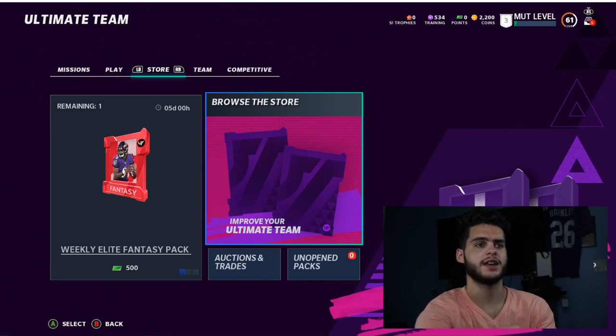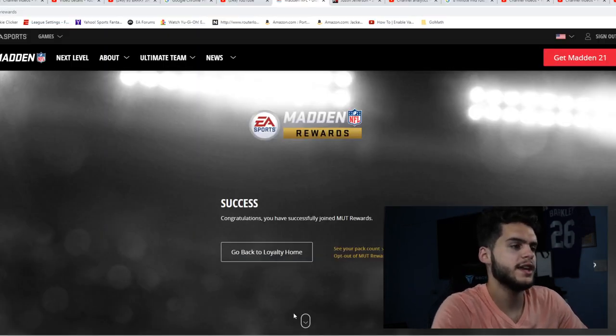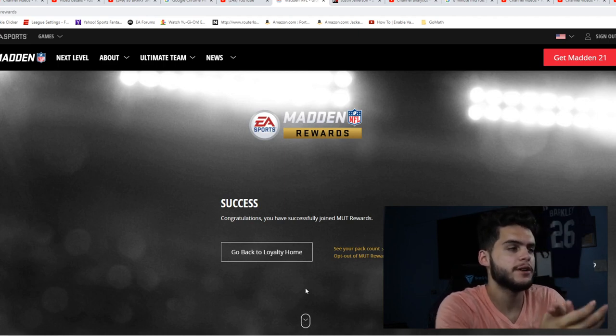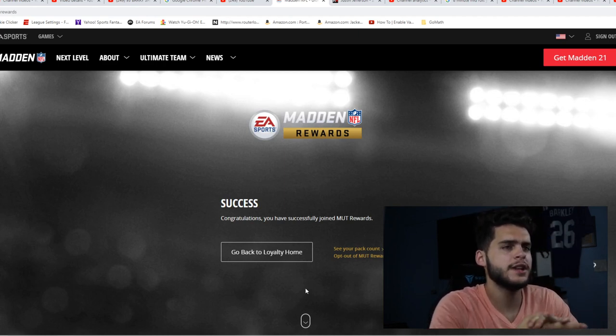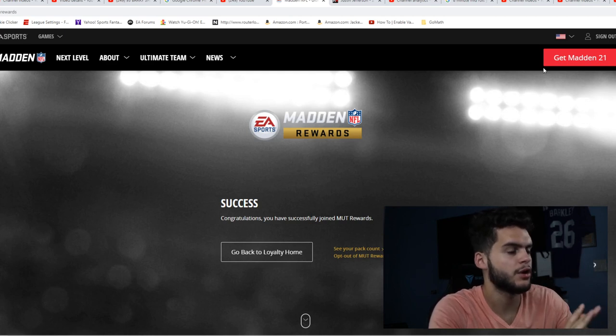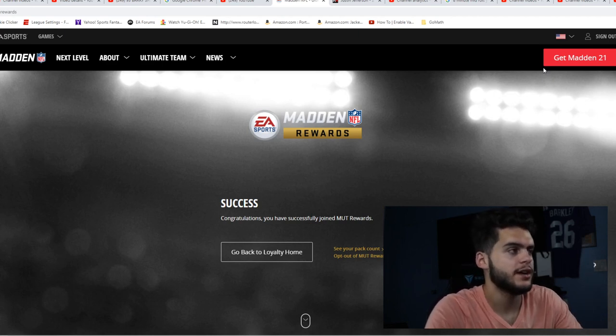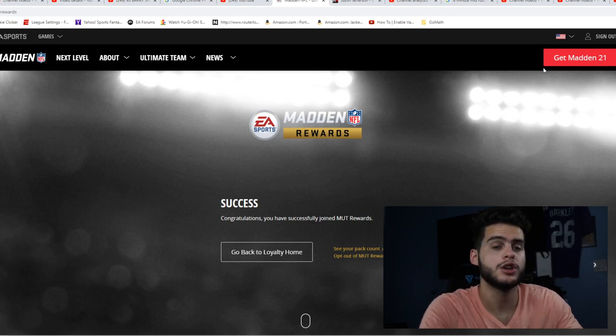Let's head over to the web browser to go over everything that this entails. We are on the EA Madden 21 Rewards page. You just type 'Mutt Rewards' in the web browser — it should be the first link. It'll bring you to this page and you're going to have to sign in using your EA Sports account that you have linked to your Xbox.